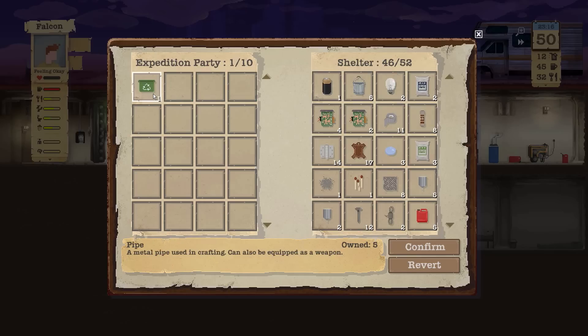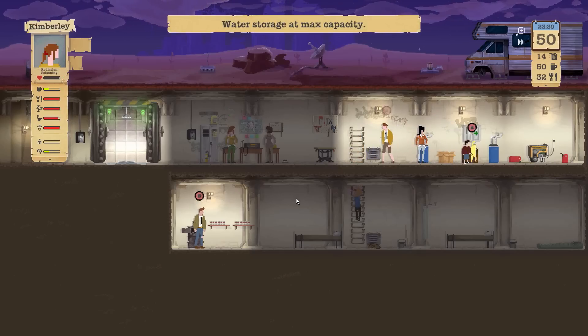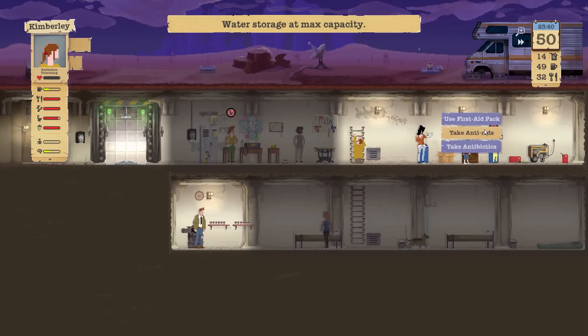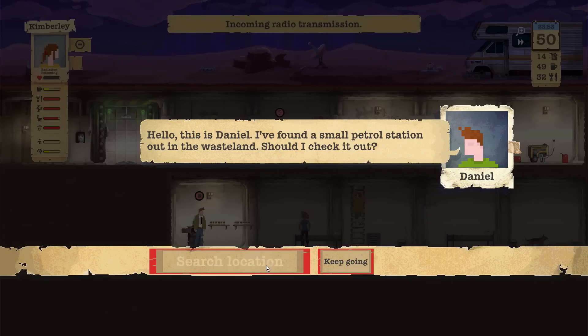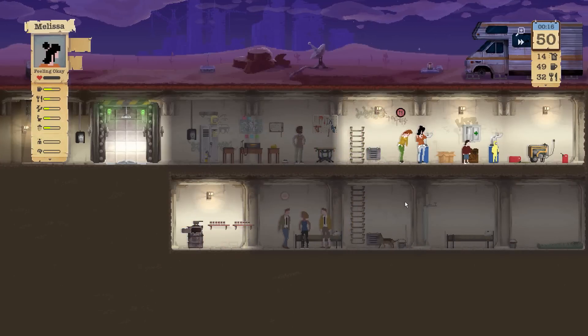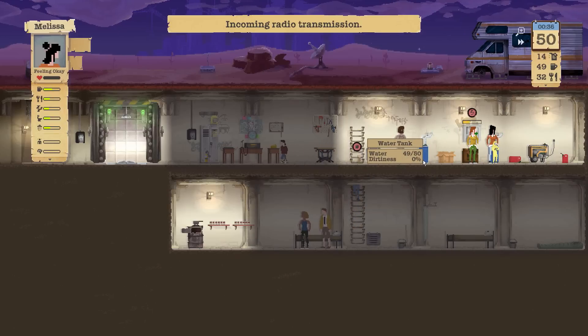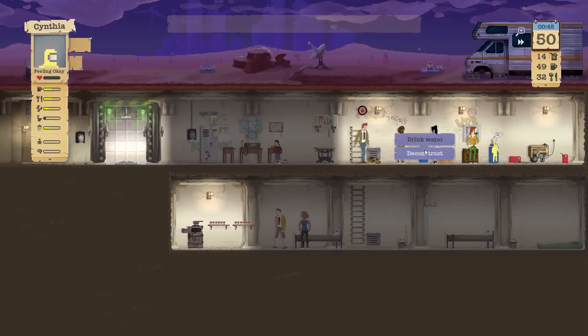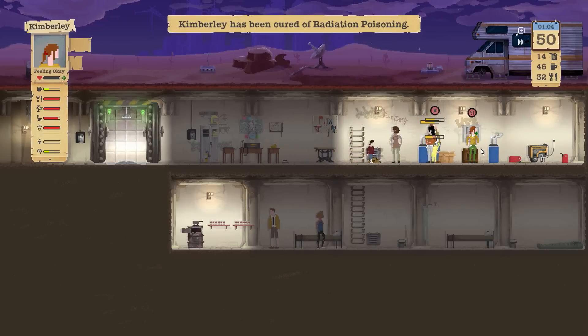We're going to have to build a crate pretty soon — we have like six more rooms for stuff and we're going to be topped off. So we'll confirm this. Radiation poisoning — where are you? Kimberly, come over here and take the anti-radiation tablet, and then we'll take care of you pretty soon. Daniel, will you take care of the location? Falcon, did you get some water? No — come over here and get some water. How much water do we have stored? 49 of 50. Everybody get more water. Cynthia, Eric — let's take care of the water situation right now.